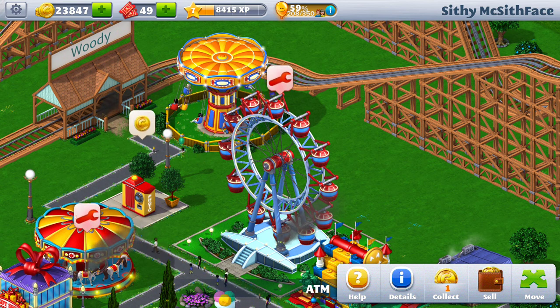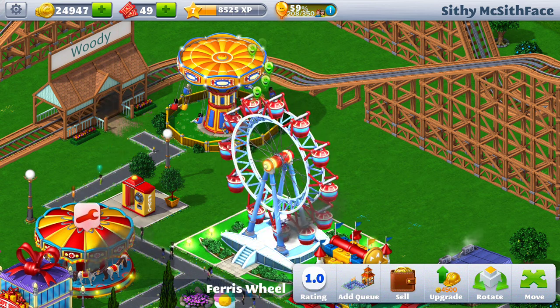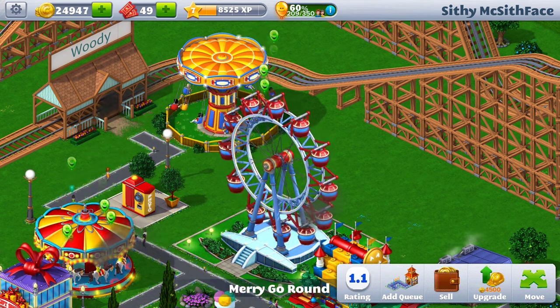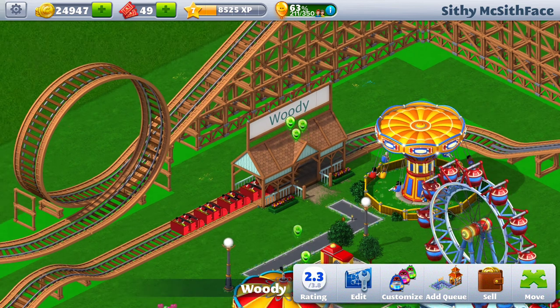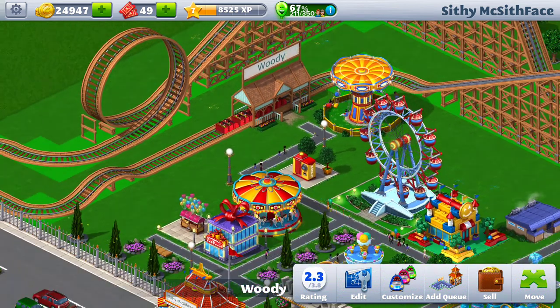My ferris wheel is broken down — you get a nice little wrench icon. When I first launched the game it told me that a couple of rides had broken down. Touching it will fix the ride. My merry-go-round has also broken down as well as my wooden roller coaster.